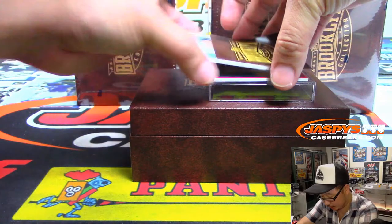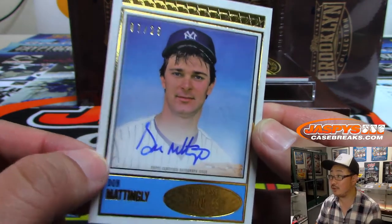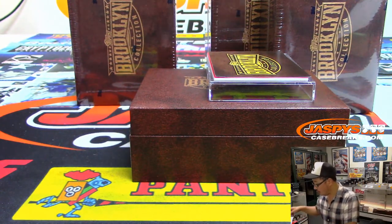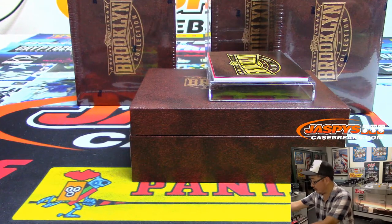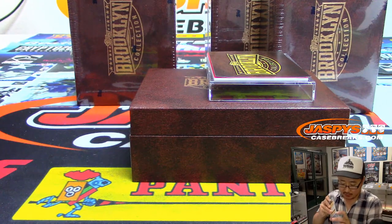Next player is 7 out of 10, Don Mattingly. He shaved the sideburns — Don Mattingly. Donny Baseball goes to Jared Pletcher. There you go, Jared. Don Mattingly picked up straight up.